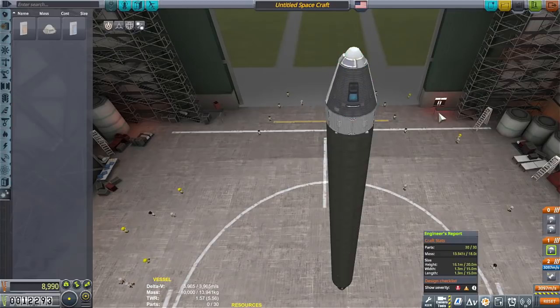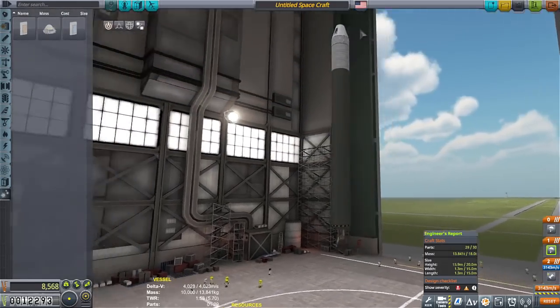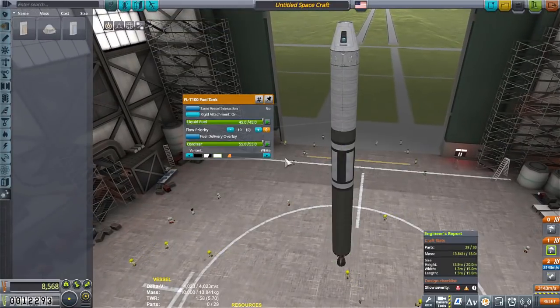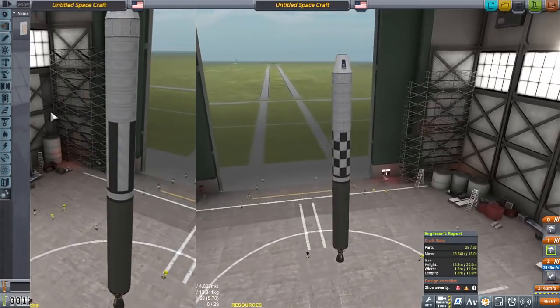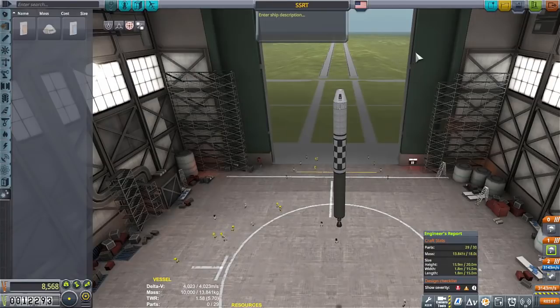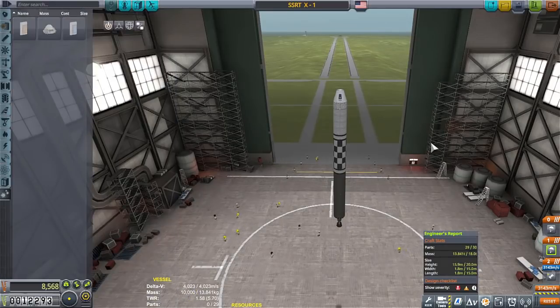You might be asking why no parachute up on the nose — it's because a parachute creates a ton of drag. You can actually get less drag with no parachute on this type of capsule than with one. Of course we want this thing to look pretty — as pretty as we can get it. Okay, and of course we need to name it the SSRT X1. We'll have Jebediah flying because he has a star next to his name, meaning he can do prograde flight, which is exactly what we need.